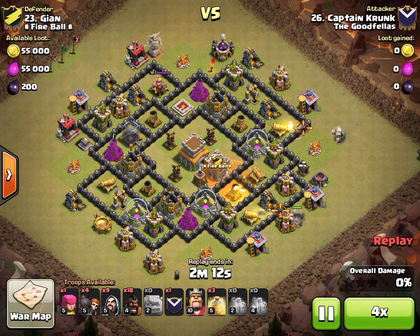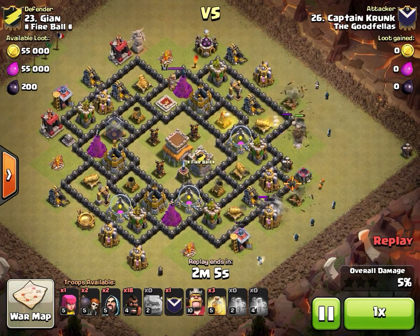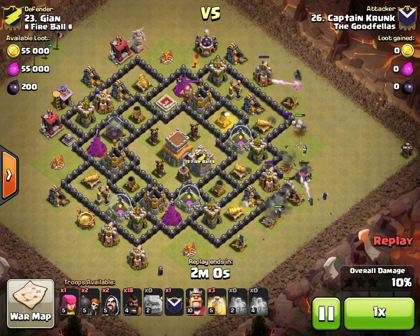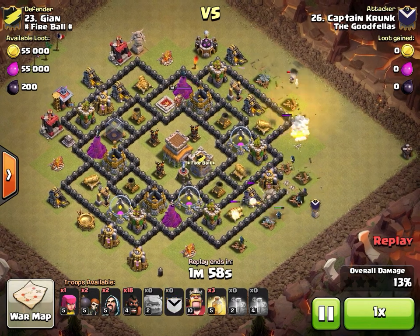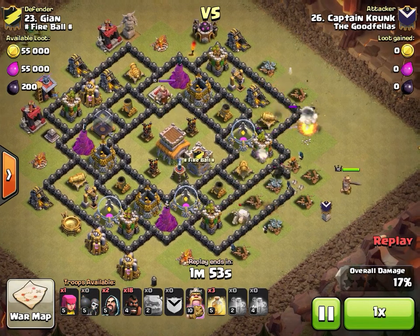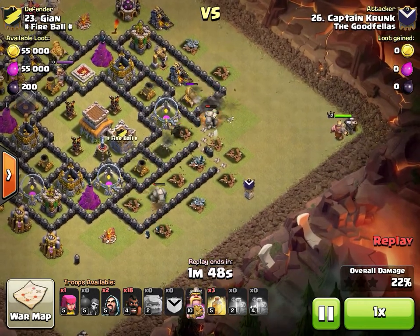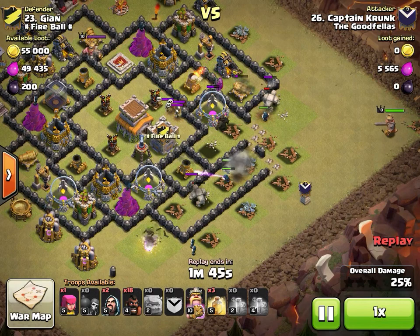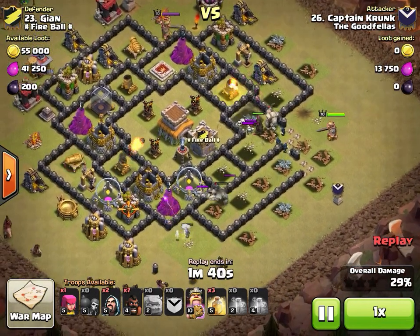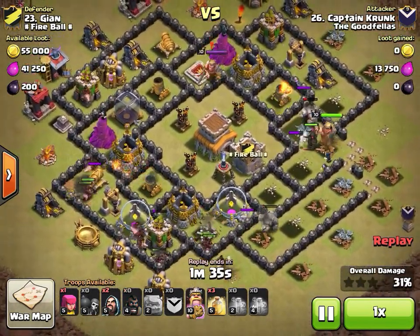There are still four corner builder huts so keep that in mind — you're bringing nine wizards but you can get by with eight to ensure those corner huts go down. Drops one hog to grab the lure, double poisons. He starts his shattered portion from the right side and drops seven of his nine wizards, keeping two for cleanup.